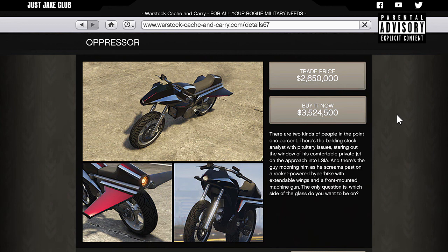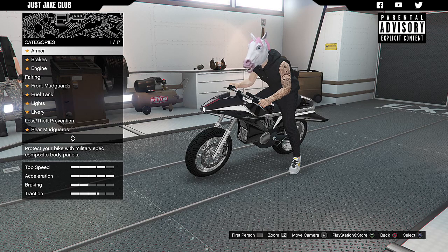This bike looks absolutely nuts — it's got wings on the back and a rocket boost as well. I personally haven't tried it out yet so everything you're going to see in this video is going to be first-hand reactions. I have seen footage of it and it looks like it can kind of fly. We're going to find out how that works, but first we're heading into my MOC to modify it.